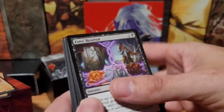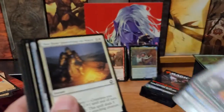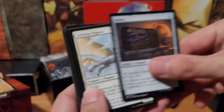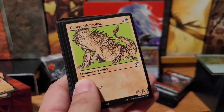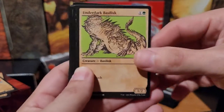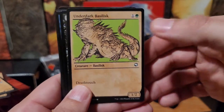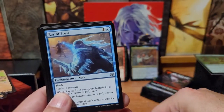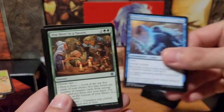Let's see what else we got — commons, more commons. An Undark Basilisk with Death Touch — that's cool. Lightfoot Rogue. Ray of Frost.